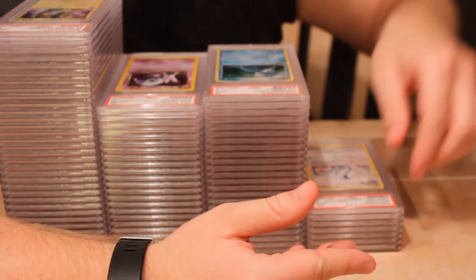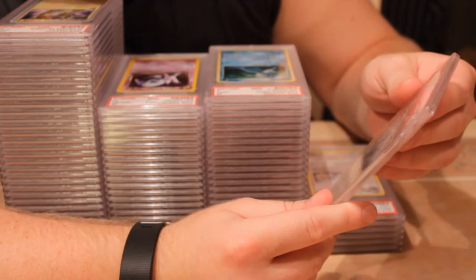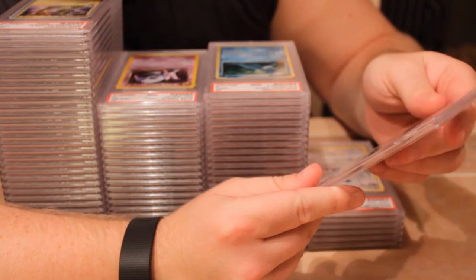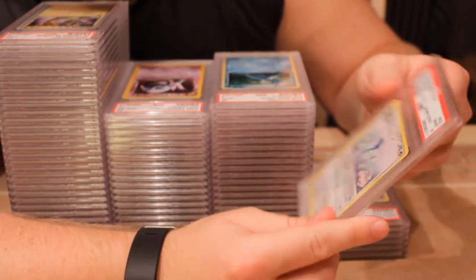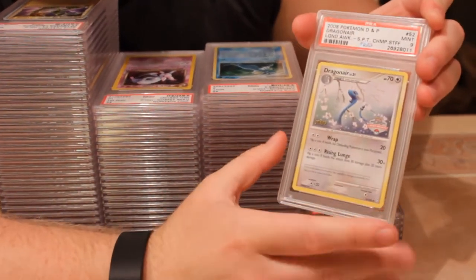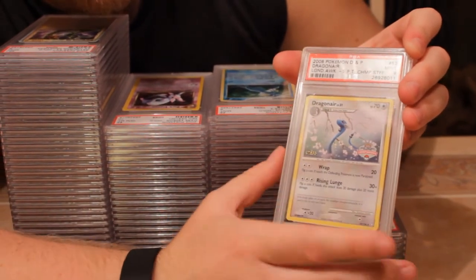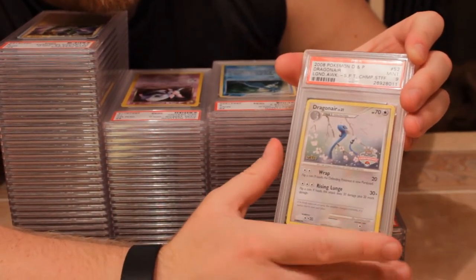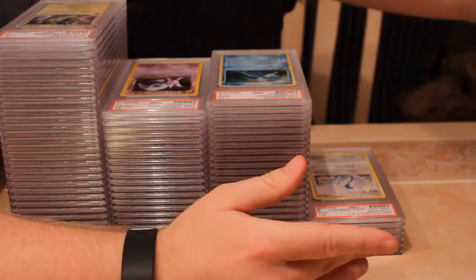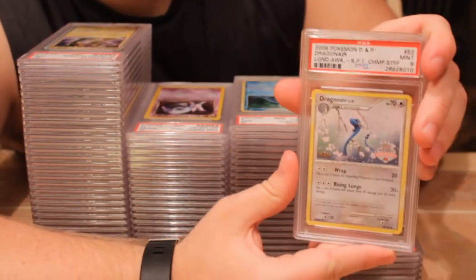Next we have the 2008 Diamond and Pearl — I think it's Legends Awakened — the state championship staff Dragonair. It's actually just a regular non-holo uncommon card from the set, but this is a staff version. It's a pretty simple art but it looks pretty nice. I'm happy with a mint nine on this from 2008. I sent two of these and both of them received nines.